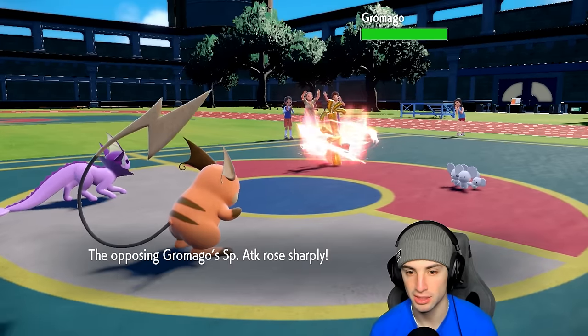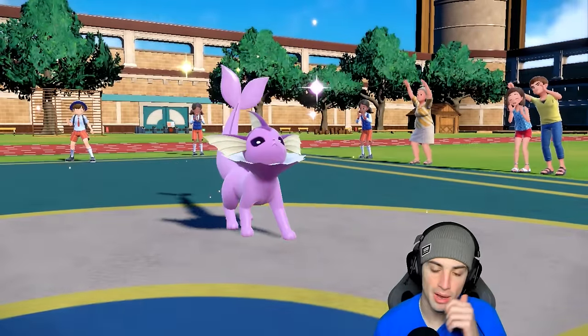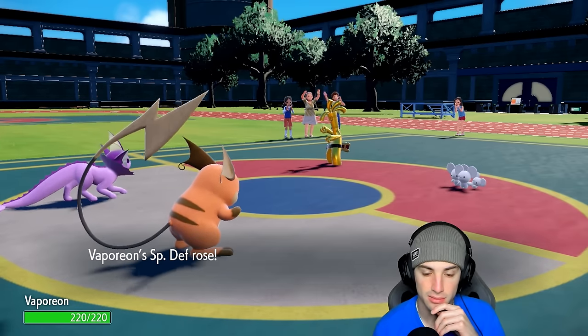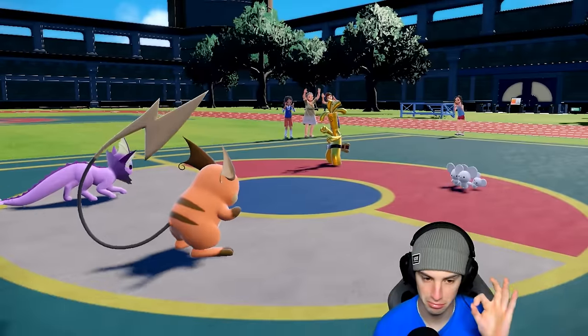I could Terastalize into Fire for Vaporeon, which wouldn't be bad. Hopefully Maushold is just paralyzed this next turn — that's what I'm hoping for. They go for Taunt on Vaporeon, so I get off my Calm Mind and then they Taunt me. Pristine — we got a nice Paralyze off.